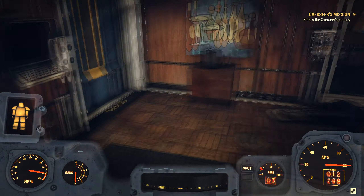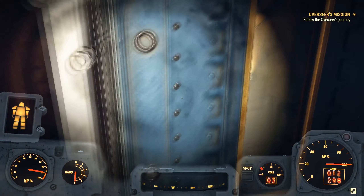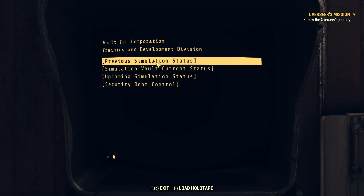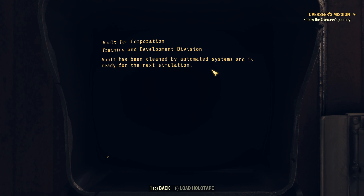This is a tough way to go. If you noticed, he seemed to be completely unaware of the fact that Dean Harland had actually put those arterial coagulating substances into the formulation. Previous simulation status: Result — failure, total loss of life. Simulation vault current status: the vault has been cleaned by automated systems and is ready for the next simulation. I don't think those automated systems did a very good job. Upcoming simulation status: no plans available, system awaiting setup instructions. Security door control — let's open it. There we go, now we can head further in.